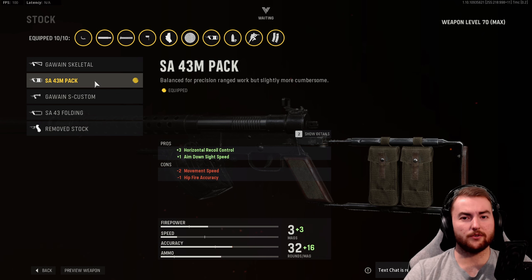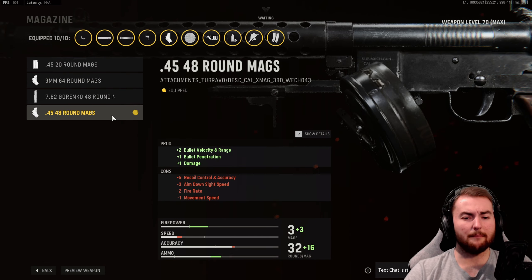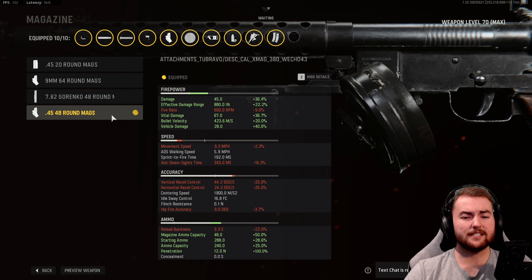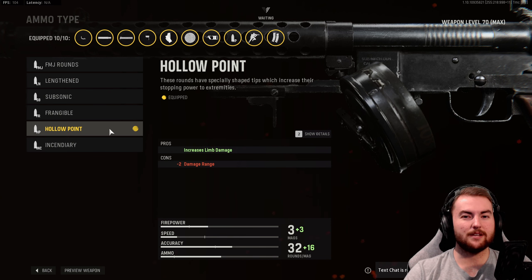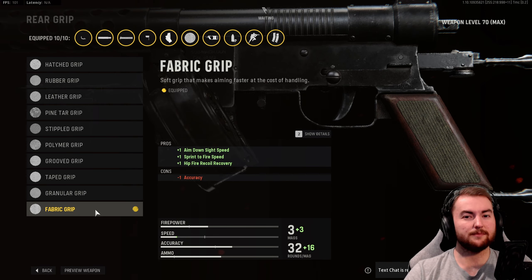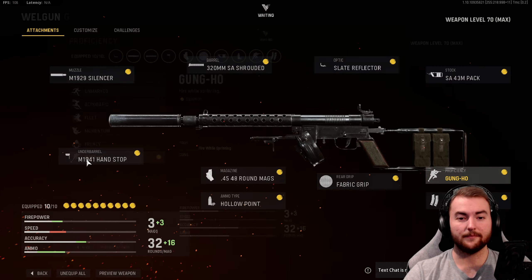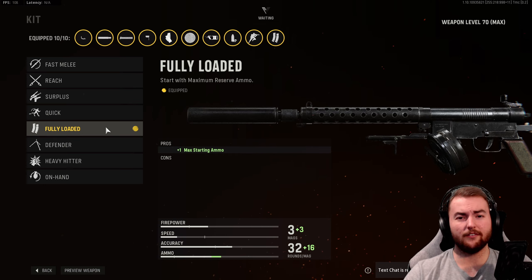In the stock, the SA43M Pack for horizontal recoil control and aim down sight speed. Underbarrel, the M1941 Handstop for accuracy and recoil. In the magazine, the 0.45 48-round mags for bullet velocity, range, bullet penetration, damage, and an increase to vital damage — this allows us to get the two-shot kill. 45 base damage increased with 67 vital damage gives us more than 100 damage per shot. Hollow Point ammo increases limb damage, giving more two-shot kill potential. Rear grip is the Fabric Grip for aim down sight and sprint to fire speed. Proficiency is Gung-Ho, which essentially removes sprint to fire delay — being able to two-shot kill without sprint to fire speed is very strong. Kit is Fully Loaded.